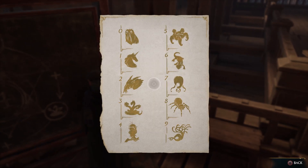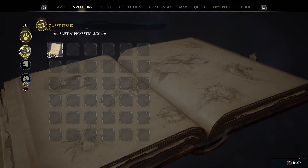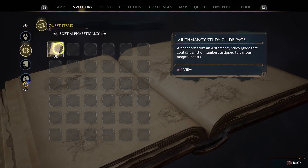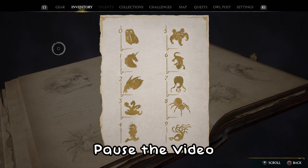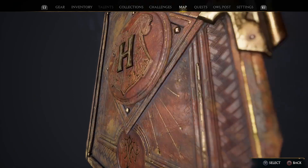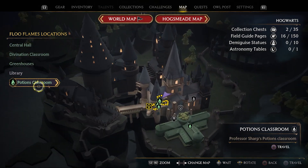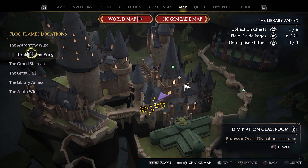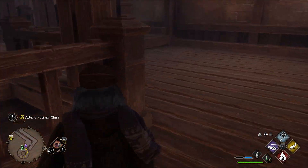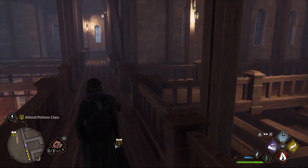The cheat sheets are right on the bench here. I'd highly recommend saving it, or you can pause the video. If you lose it, just go into your inventory and you'll be able to find it there. To get here, go to the Library Annex, then the Divination Classroom — just go up and then straight down the hall. You can follow my path or rewind the video if you need.